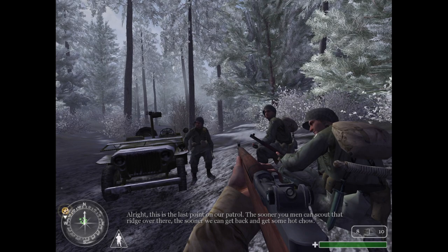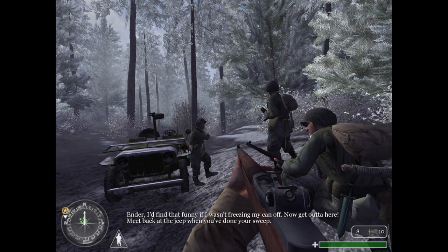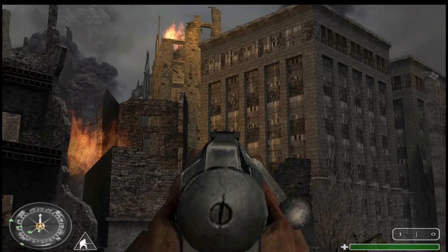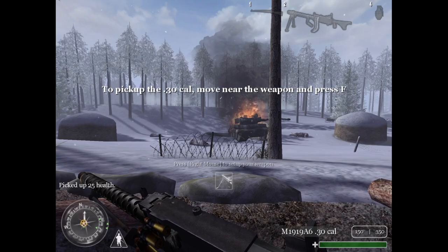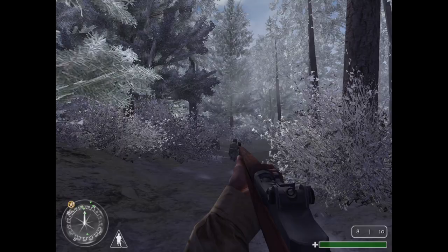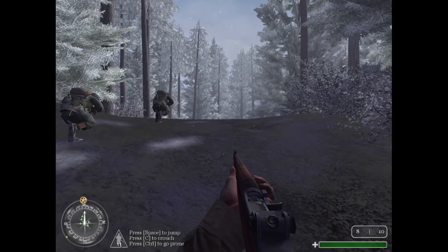"The sooner you men can scout that ridge over there, the sooner we can get back and get some hot chow." "Hey Sarge, can't we just skip the patrol and go straight to the hot chow?" "Ender, I'd find that funny if I wasn't freezing my can off. Now get out of here. Meet back at the jeep when you've done your sweep." United Offensive also included the ability to deploy machine guns, use flamethrowers, and sprint — which made your character run faster, but at the cost of not being able to fire your weapon — as well as the ability to cook your grenades.